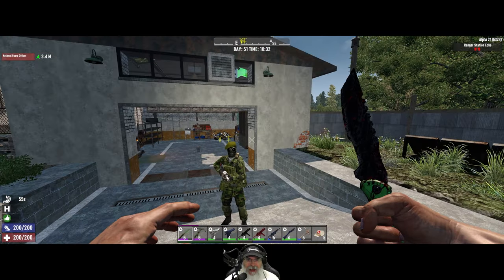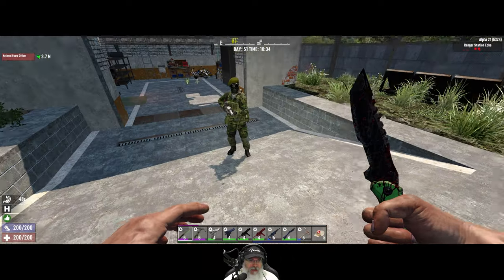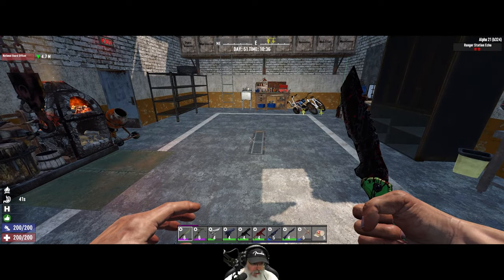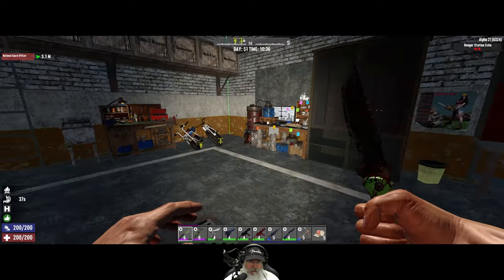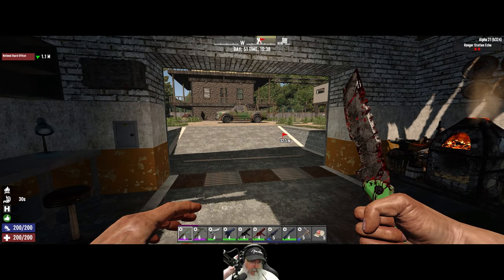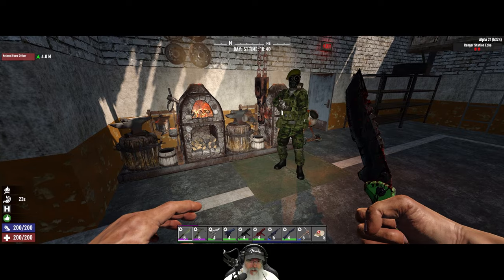Welcome back everybody to Seven Days to Die on Alpha 21. I'm an Old Guy Gaming and this is the Apocalypse Ranger series. Since the last episode I've got everything in here cleaned up and organized. I still need to do some repairing on the roof, and I did repair this hole in the wall. We'll do some painting because this is probably going to be our permanent forward operating base for the rest of this series.